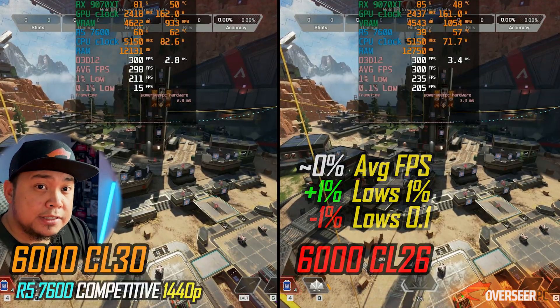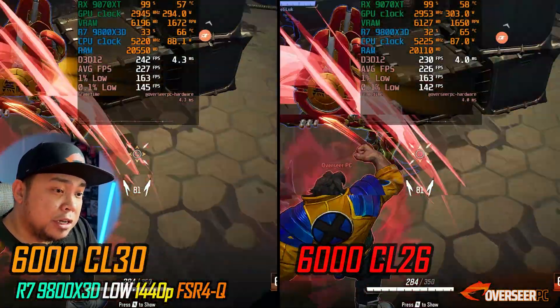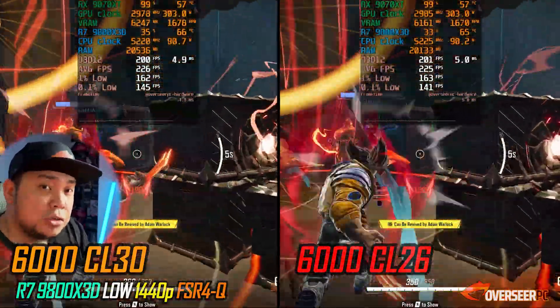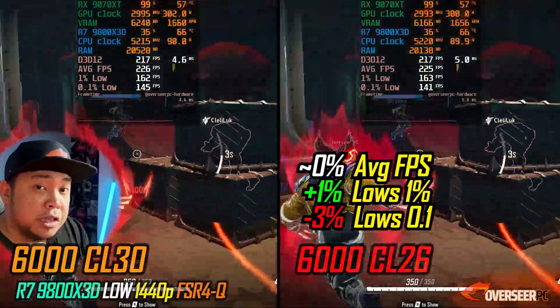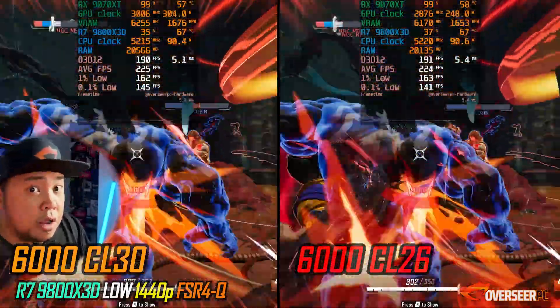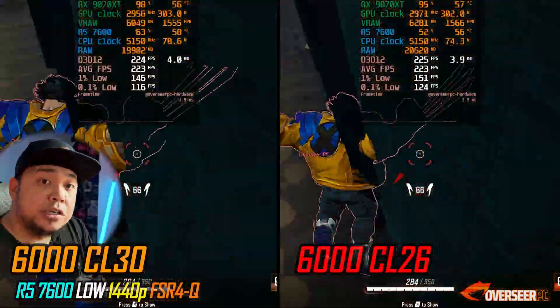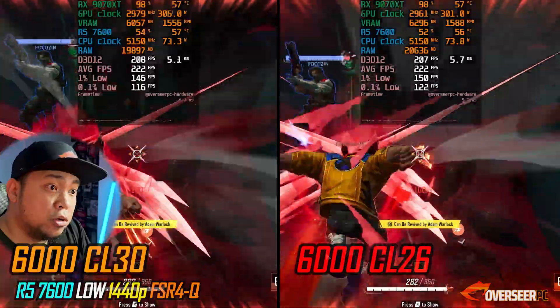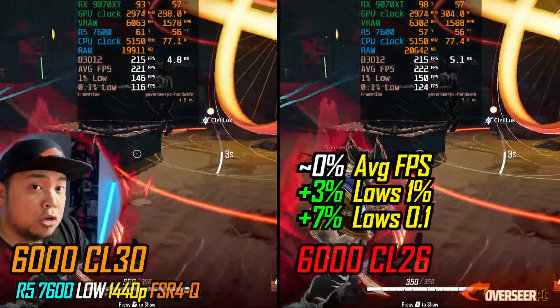Moving to Marvel Rivals: with our 9800X3D, not much difference when comparing our Corsair kit against the King Bank kit. Moving to our non-X3D chip, this is where you see the performance difference: 3% better lows and about 7% better 0.1% lows. Note that all games were run multiple times until we achieved consistent performance.